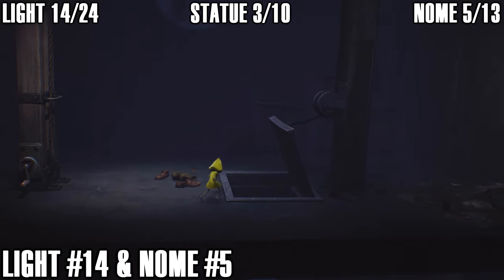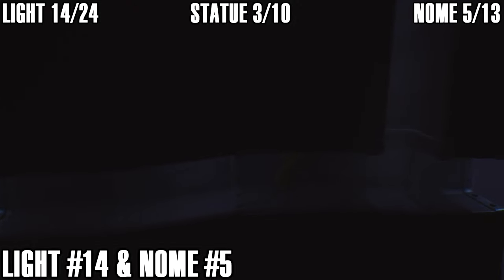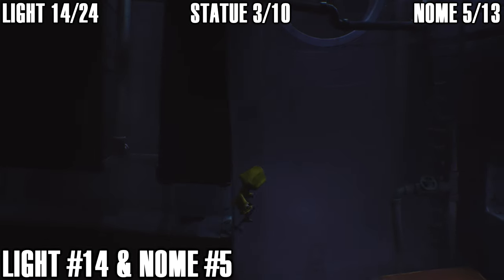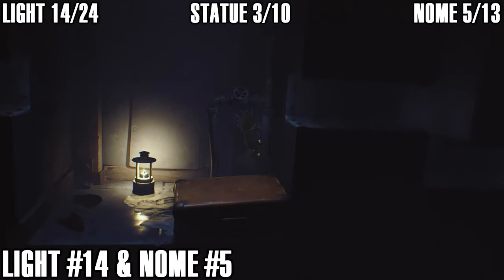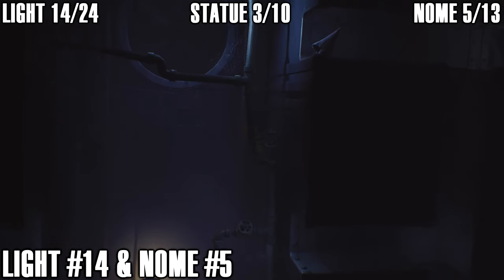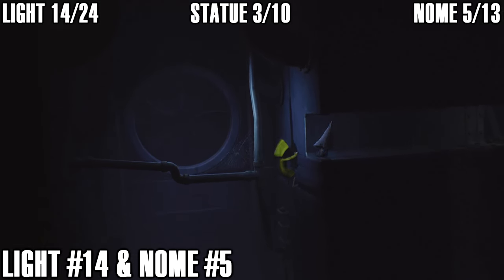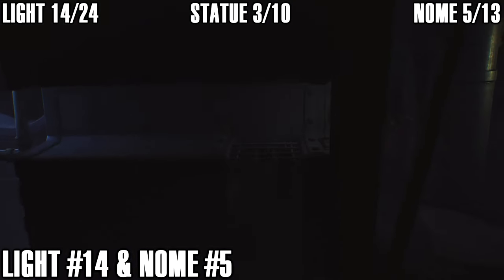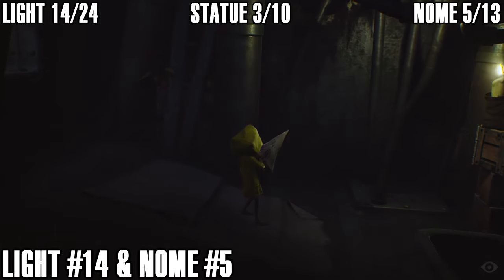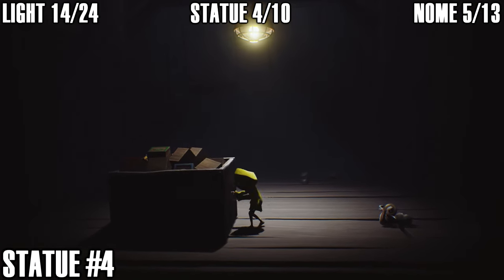Once you've escaped the long-armed janitor and used the crank to get down the shaft, climb through the vent and when you drop down there's light number fourteen. There's also another gnome in this area — climb up this ladder which is easy to miss, and you can see the gnome sitting there. Shimmy across and climb up; he'll run away when you get close. Follow him, drop down, and give him a squeeze — that's five gnomes down.